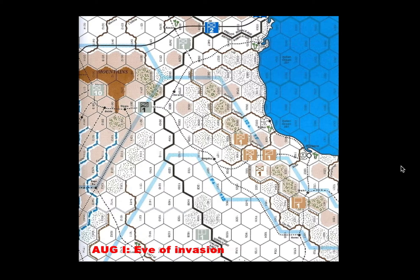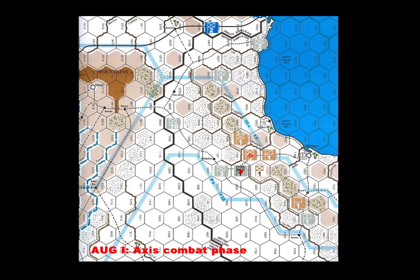This is basically the historical setup - the Italian units have moved into their jumping off positions, the British units have set up their defenses outside of Berbera and we're ready to go. Here's the eve of invasion, and moving over here this is the axis combat phase, so we can see that Italian units have started moving over here to run down the coast, which is pretty well undefended at this time.